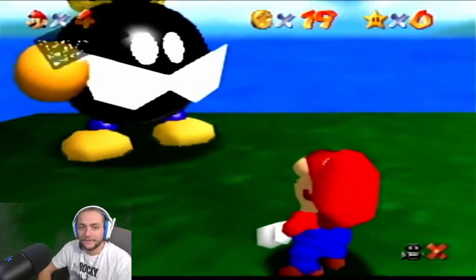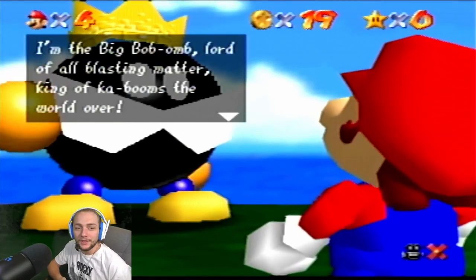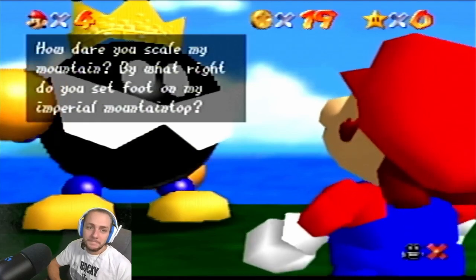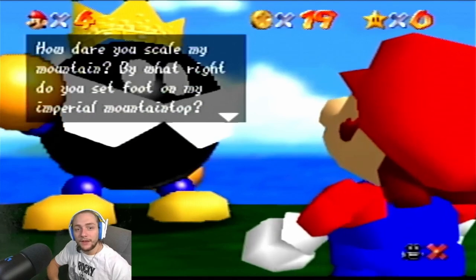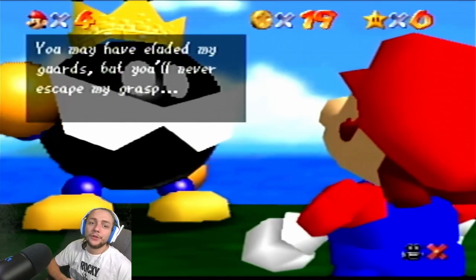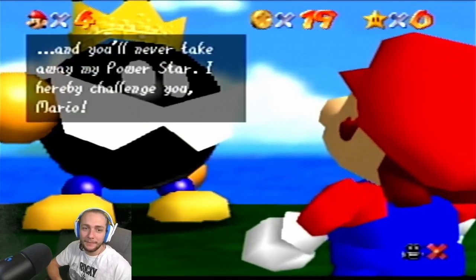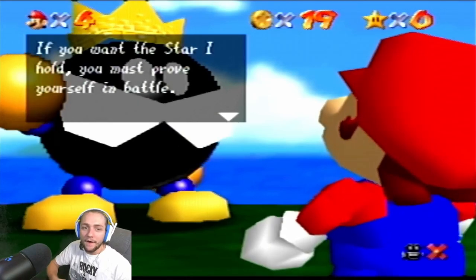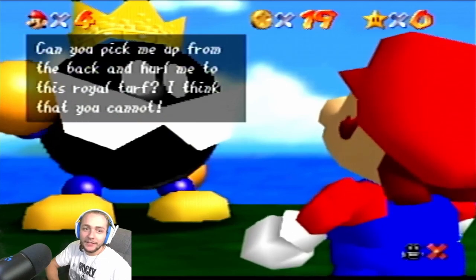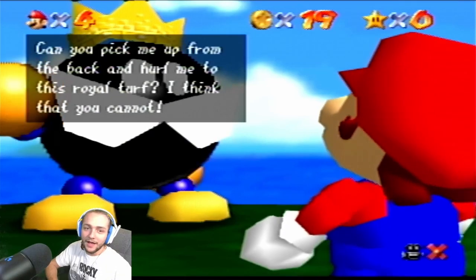Sup, pussy! 'I'm the big Bob-omb, lord of all blasting matter, king of kabooms the world over! How dare you scale my mountain! How dare you set foot on my imperial mountaintop! You may have eluded my guards but you'll never escape my grasp and you'll never take away my power star! I hereby challenge you, Mario — if you want the star I hold, you must prove yourself in battle. Can you pick me up from the back and hurl me from this royal turf? I think you cannot.'